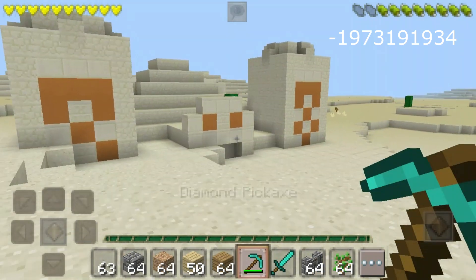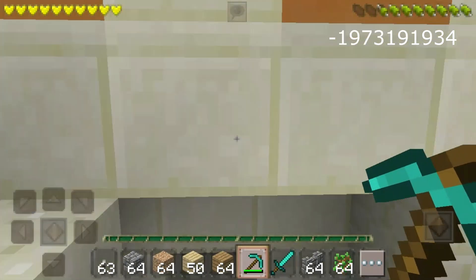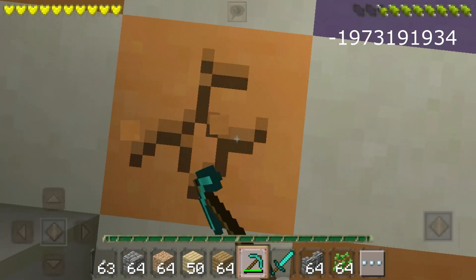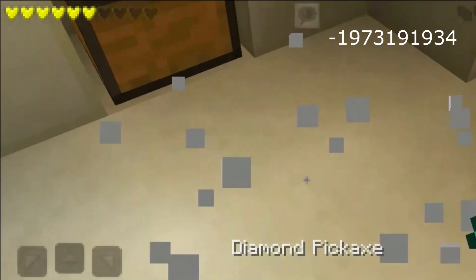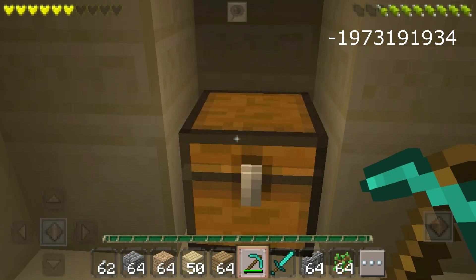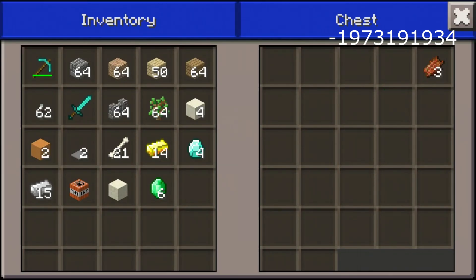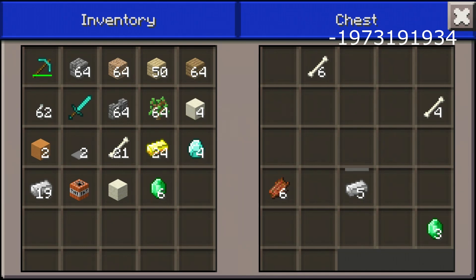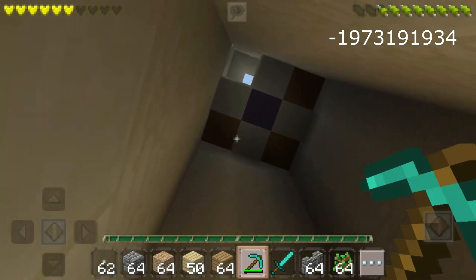If you don't have a good seed for survival, check this out — we'll find magical stuff. Breaking the pressure plate first — nice. First chest: three emeralds, four gold, two diamonds, and three more emeralds, so six emeralds total. We collected four diamonds, fifteen iron, and more iron and more gold. More gold, more iron, and more emeralds — the loot is fantastic already!